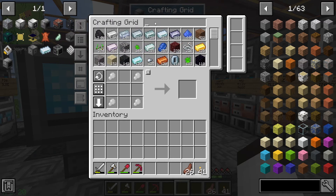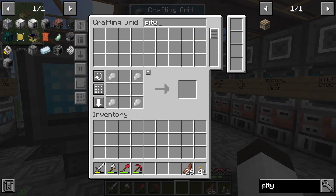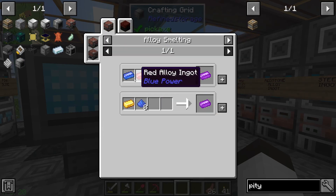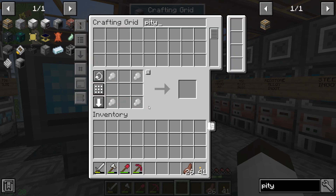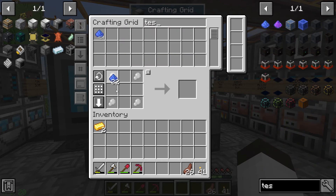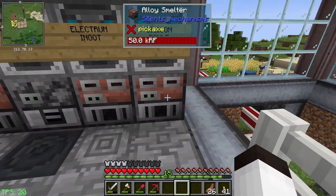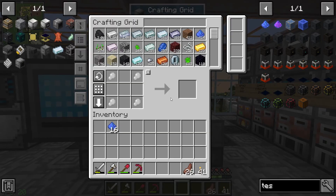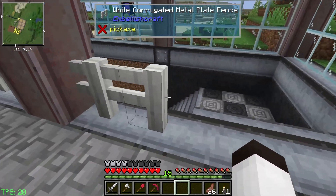I need to automate this machine frame. Let me do the machine frame - it's gold and teslatite in an alloy smelter, or gold and red/blue. I'm going to go with the teslatite version. Let's get some gold and teslatite - 16 teslatite - and just put it in here and it'll work on that and get it made for us. Let's check on our compressed iron.